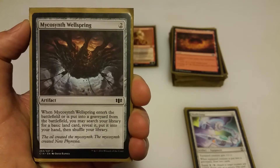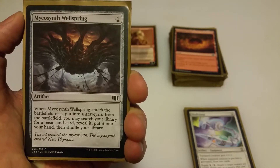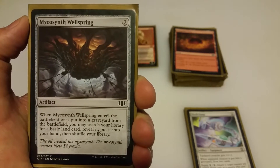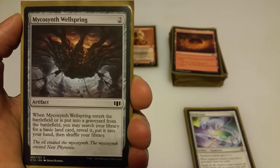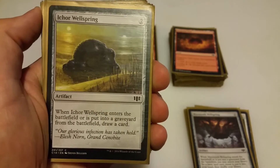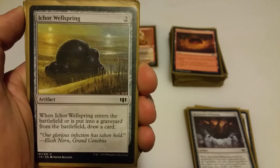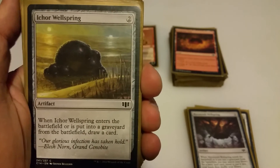Moving on to the 2-drops. Mycosynth Wellspring: when it comes into play or gets tossed into the graveyard, you search your library for a basic land and put it in your hand. When you play it, it already replaces itself with a land, and when it dies you get another land — that's 2 lands you could pitch for Daretti's plus 2 ability to draw 2 new cards. Ichor Wellspring is similar, except instead of giving you a land when it enters or dies, you get to draw a card. It's another 2 cards Daretti can pitch and great for gaining hand advantage early.